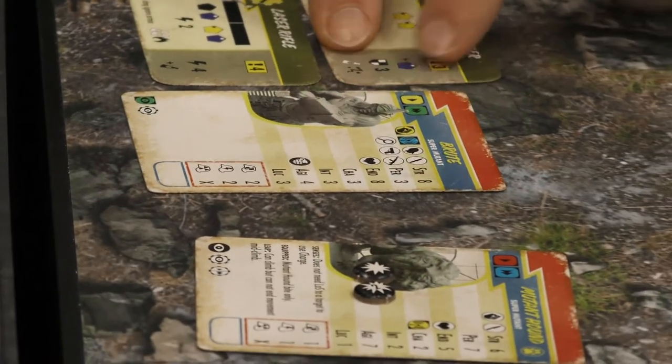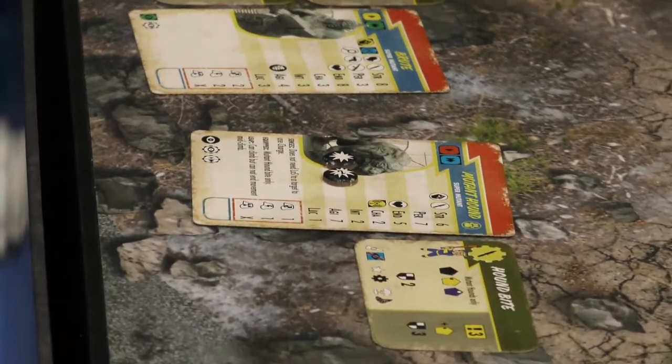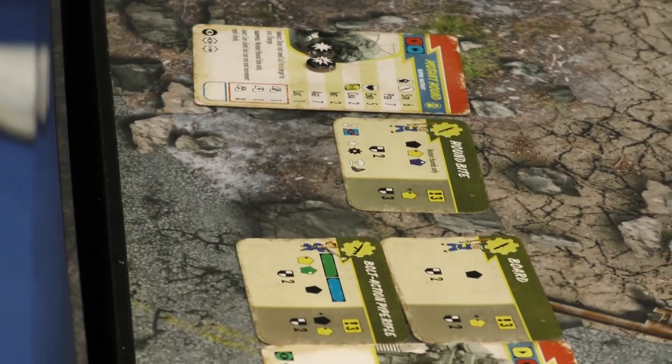So if we find a laser rifle in the game, we can't keep it for the next mission unless we've got certain workbenches in our settlement. As we grow the settlement, we tick boxes and get cards with different resources. That lets us have more control over the cards that we can take into the next battle.